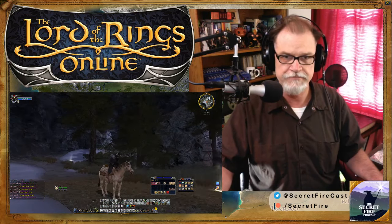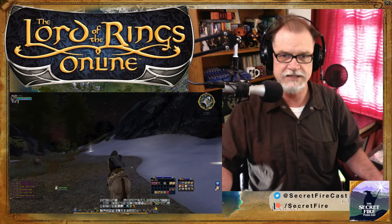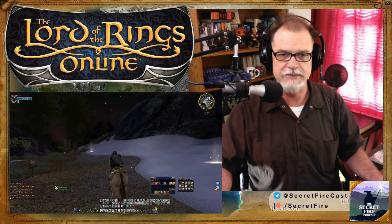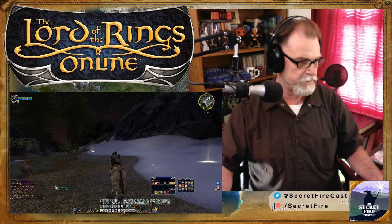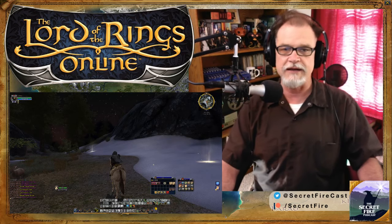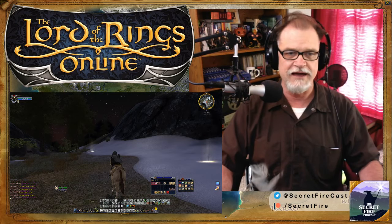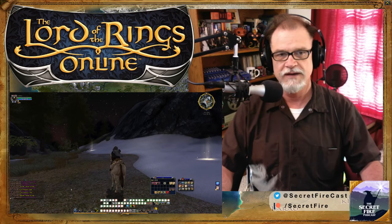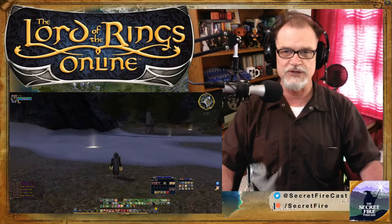You can see the treasure-laden pony has a little chest of gold. Reminds me of what Bilbo brought home after the Battle of the Five Armies, when he and Gandalf stopped off at the cave of the mountain trolls, where they had buried troll gold and treasure.